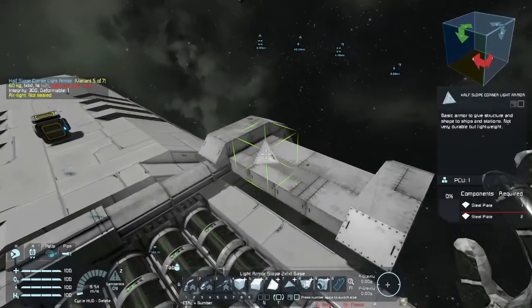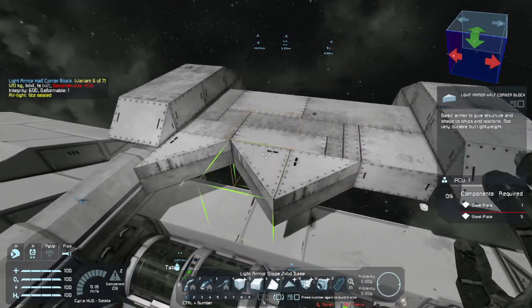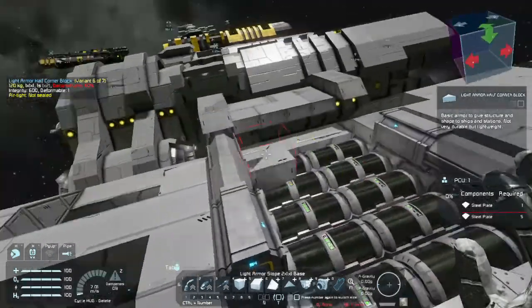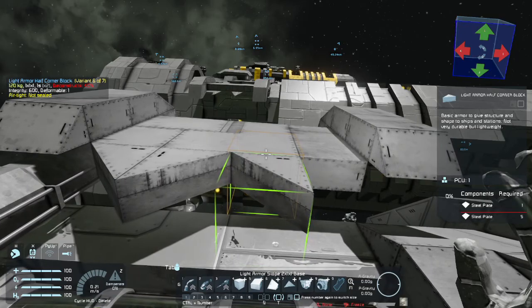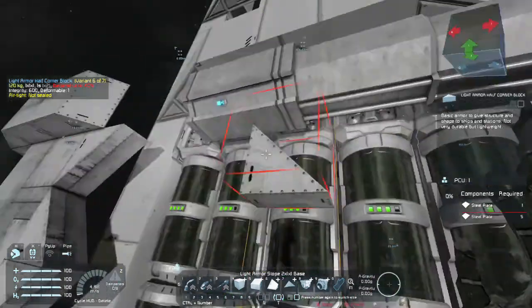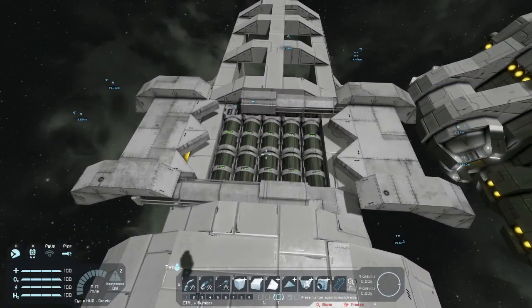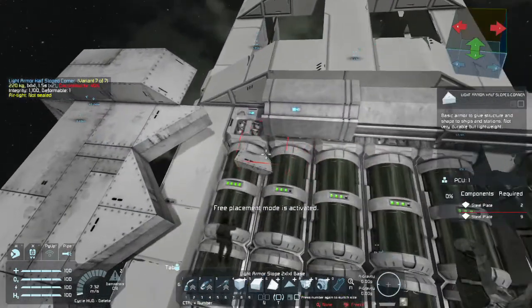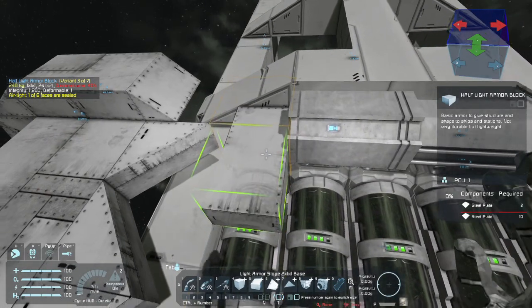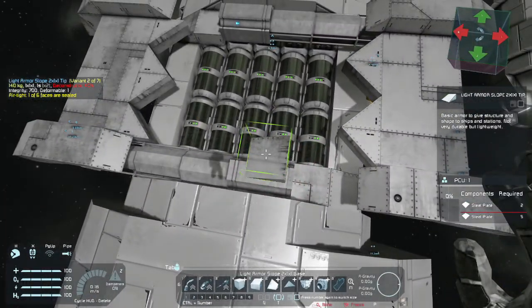That's all done. The last part I can do from memory because the order itself doesn't matter all that much. We're just gonna take some of these light armor half corner blocks and put them down in a pattern here. I prefer to do it this way because one, I know it works, and two, it looks kind of interesting — like a missile silo hatch. So you could almost definitely use it for a missile silo type thing. I think that is absolutely everything. I actually forgot one slab right there, and I can put in the little tip right there as well. Now that's everything.